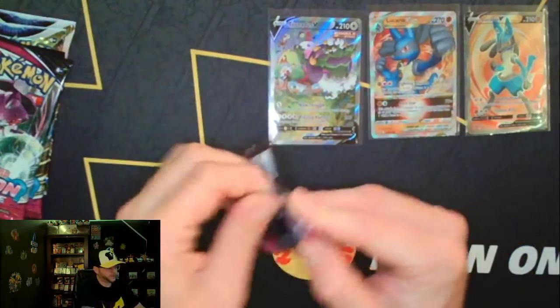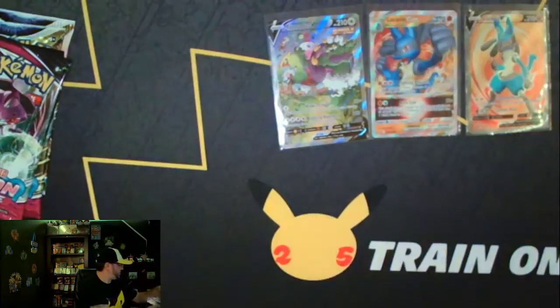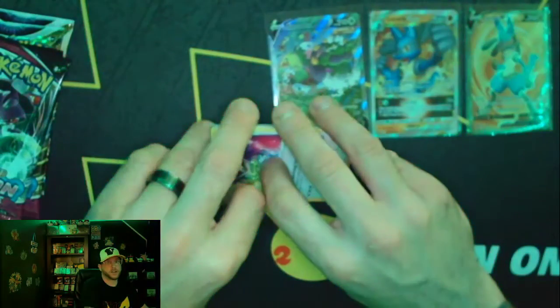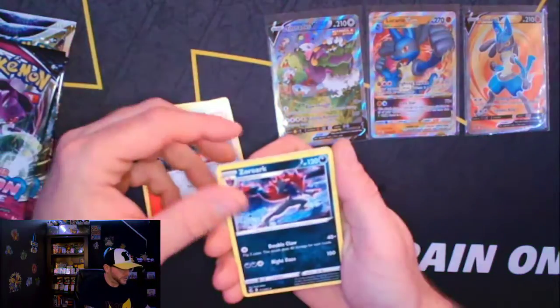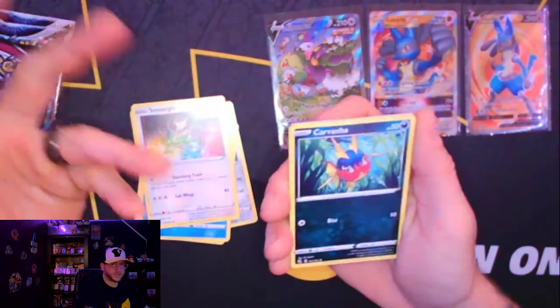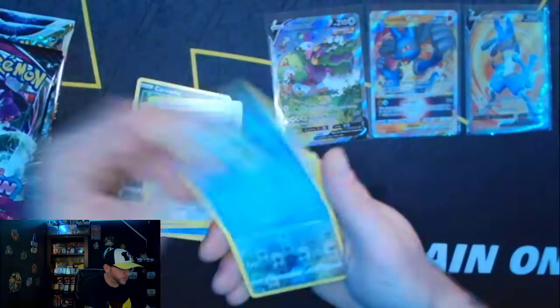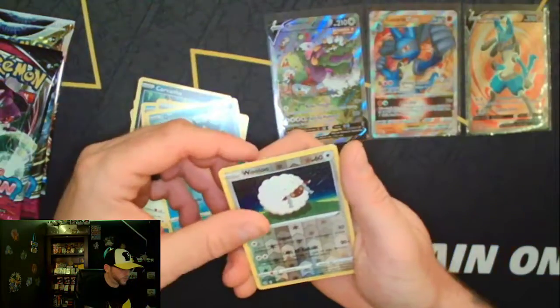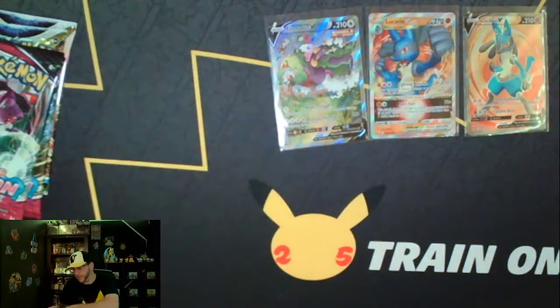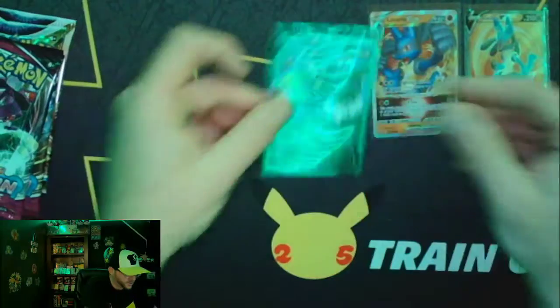Fusion Strike. Looking for that alternate art Mew, full art Mew — maybe a rainbow Mew. I have the Gengar alternate art as well. Haven't opened too much Fusion Strike. Fire energy, Copperjah, Zorork, Simipour, Smeargull, Carvanha, Clamperl, Whirlipede, and Playdoll. Nothing on this next pack, but that is fine. Let me look at that big pull one more time — that is a beautiful card.